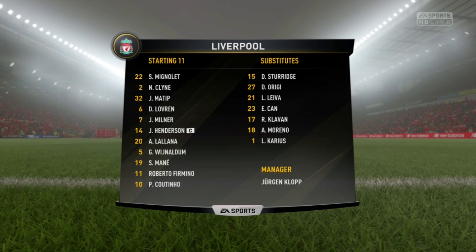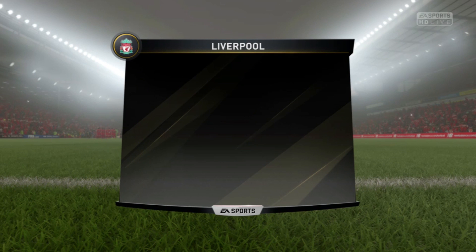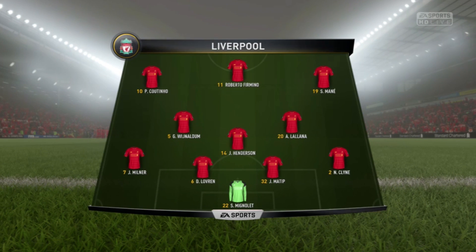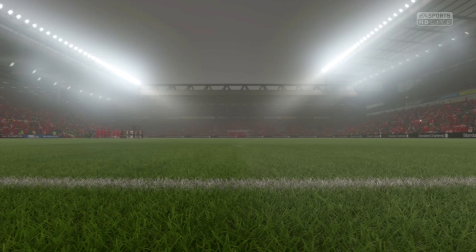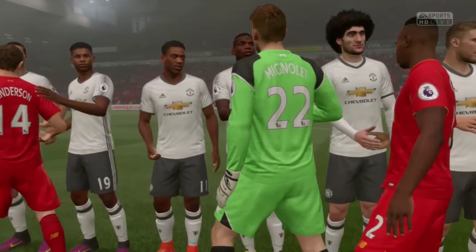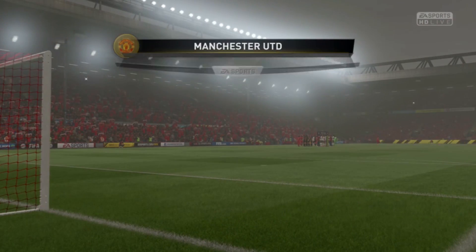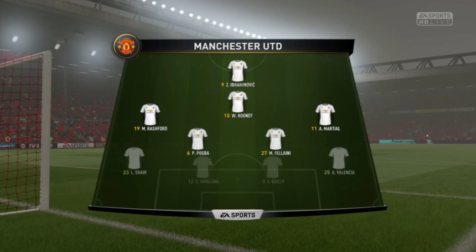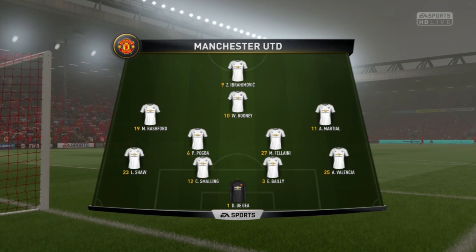This is the Liverpool side. Simon Mignolet starts in goal. Joel Matip starts with Dejan Lovren as the centre-backs. Adam Lallana plays with Jordan Henderson in midfield, and we'll see how the striking option works with just one up front. This is then the Manchester United line-up. David De Gea starts in goal. Eric Bailly plays with Chris Smalling in central defence. Zlatan Ibrahimović is the lone striker today.